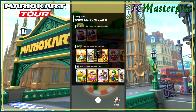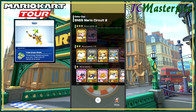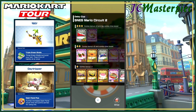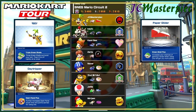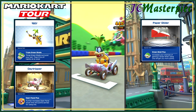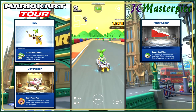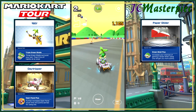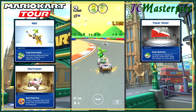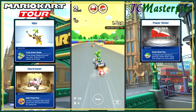On to Mario Circuit 2. We will take — is that Larry? That is Iggy. I can't keep track of them sometimes. Iggy, Day Tripper, and Paper Glider. Off we go. Let's see what Iggy can do on this track. I'm going to grab the items.